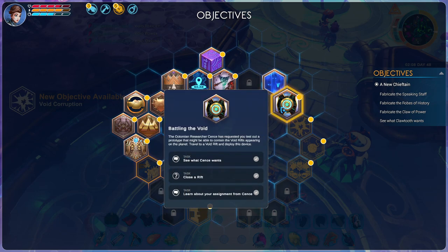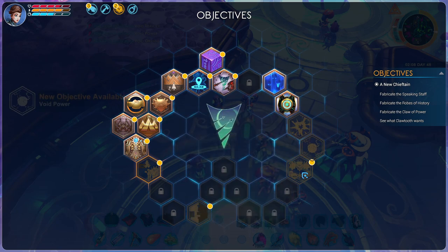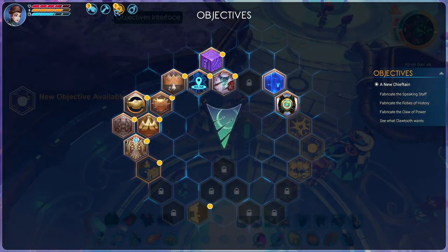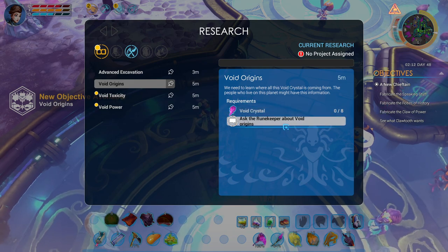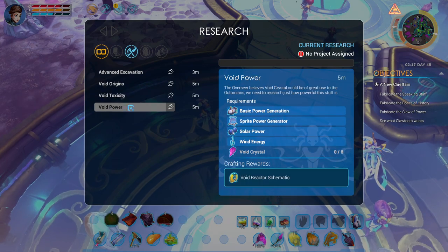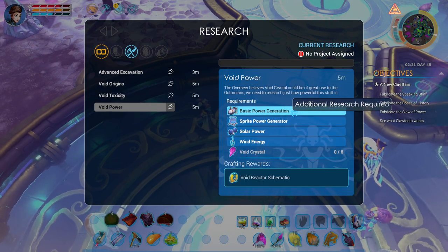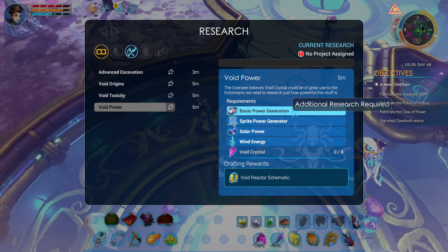Now, what happens if you close the first rift? If you do the quest well, you get other quests: Complete Void Toxicity, Complete Void Power Research, and also Complete Void Origins Research. Which is not so bad, but you need a lot of stuff. For example, the Rune Kimper - this is the easiest one. Scanning the warriors is easy if you did it before, and also the Void Power is easy if you have all of this research. What I'm trying to say is that there is almost no point in finding the ship very early in the game.